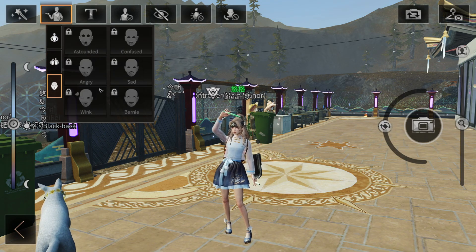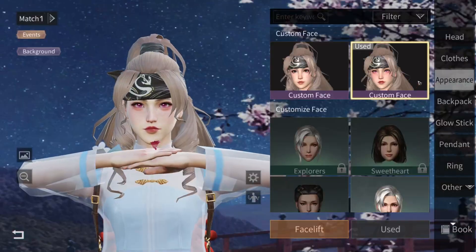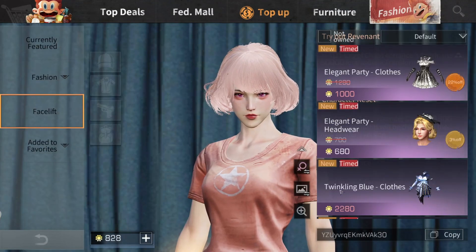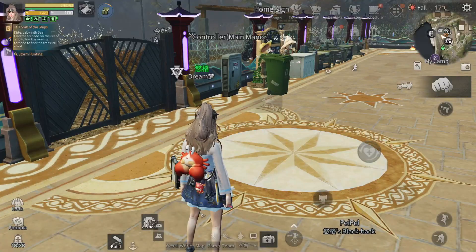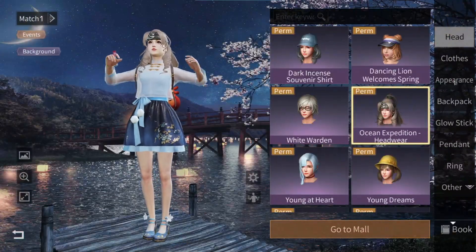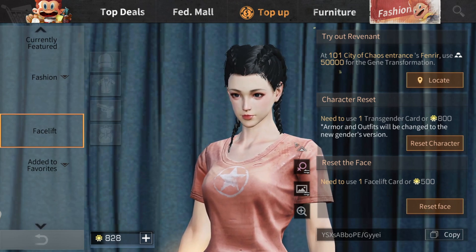Okay, there's another one. Hello, they have the Customization. So you can use it when you make your face — make the new face — then you just can use it. But you need some coins to use, right? Yeah, you need some coins to buy the card.